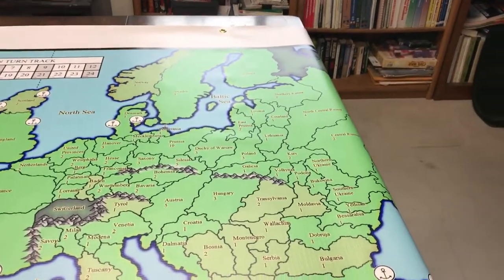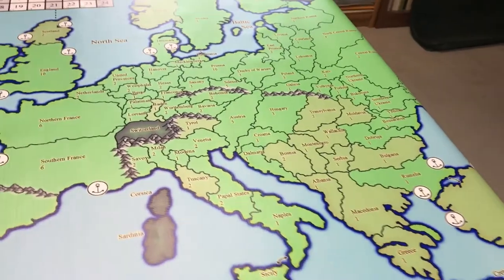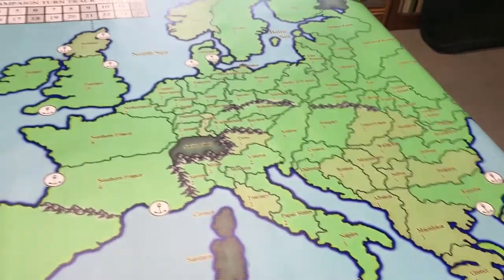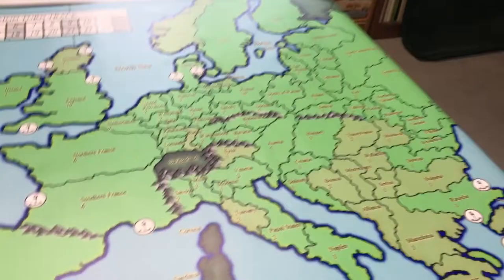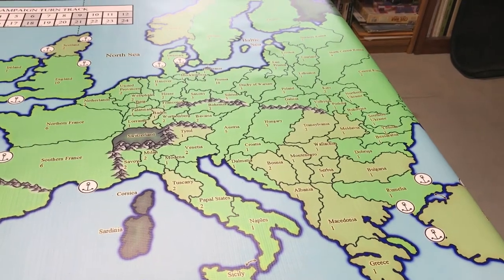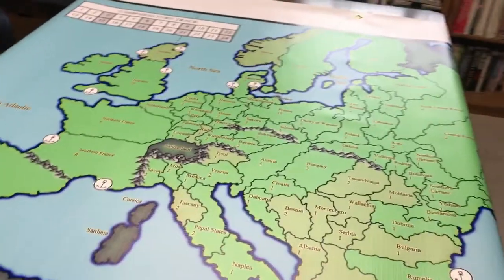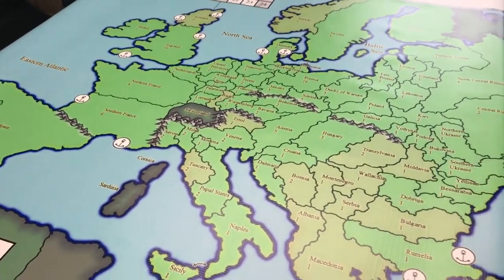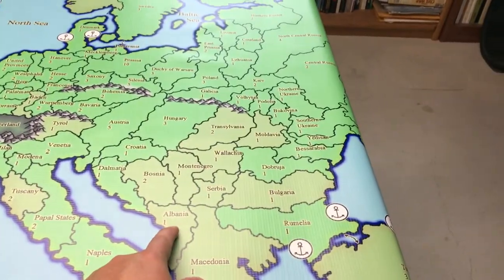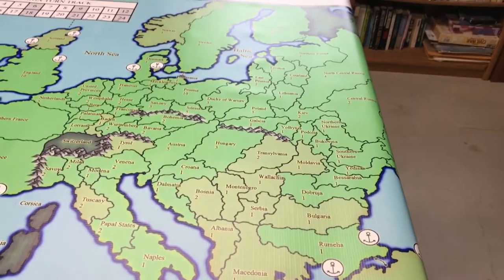I'm pretty excited to get this to use. I'm going to get tokens to represent units so that instead of my campaign videos just being pictures, I'll be moving pieces. It might be easier for viewers to follow along with what's going on. I've had a couple of comments saying people weren't clear where territories were when I'd rattle off names — now if I have tokens I can say they're moving from Albania to Bosnia and actually show moving the token.